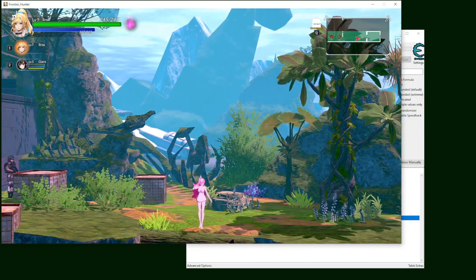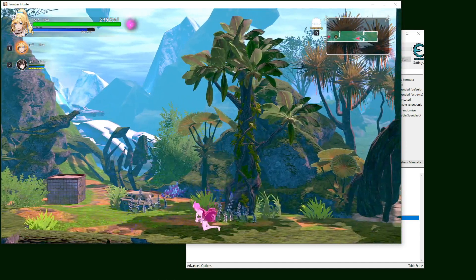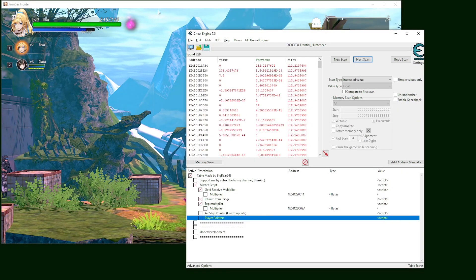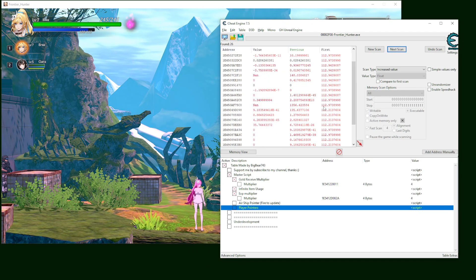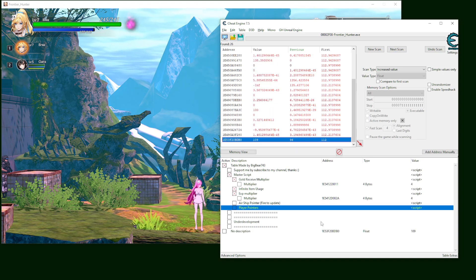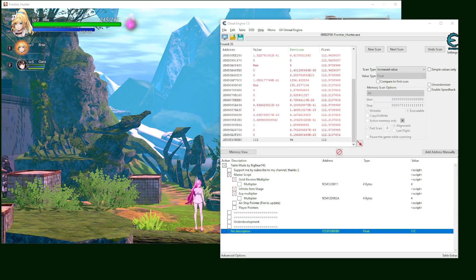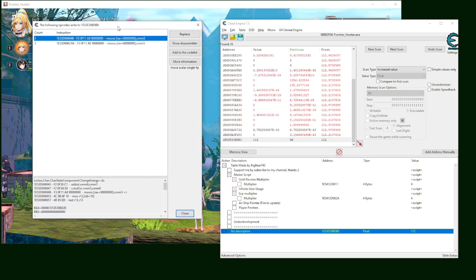Now I make the value change, do another scan, and it decreased. Now it increased. I just keep scanning to find the energy or health value. I use the energy because it's easy — at the beginning of the game you don't see many monsters, so you just use your ability to get the energy going down. Once you get the energy value, right-click on it and select 'find out what writes to this address,' click OK, and you'll see the result.